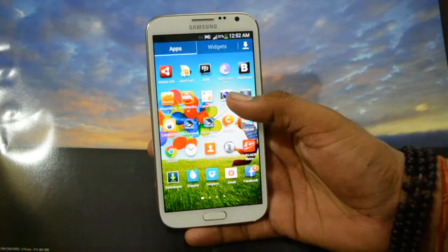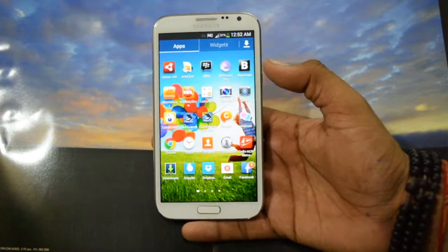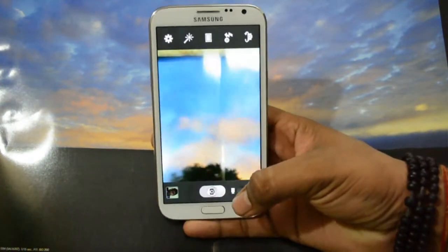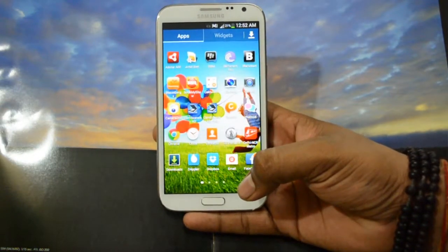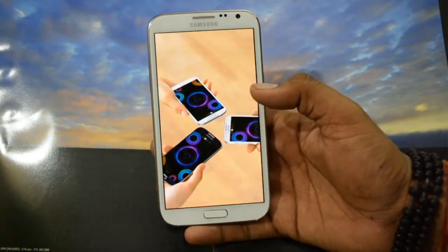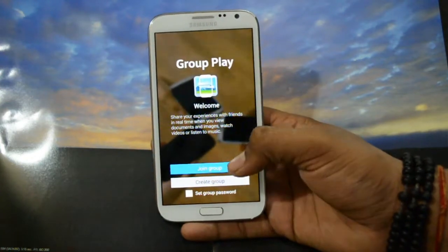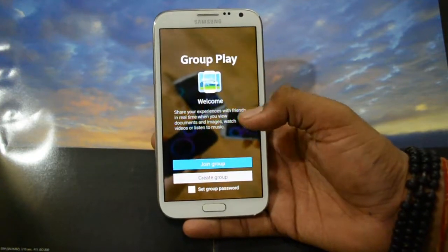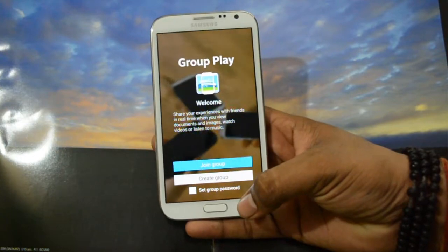The next thing is camera apps — the camera application hasn't been changed here, it's the same as the previous one. Only the icon has been changed and there are no major changes. Next is Group Play, which has been changed — it is the same as we have seen on the S4, not the previous version from 4.1.2. It works great, I have used it.